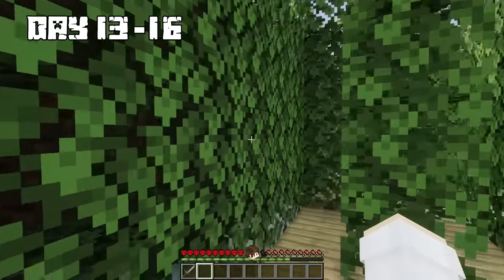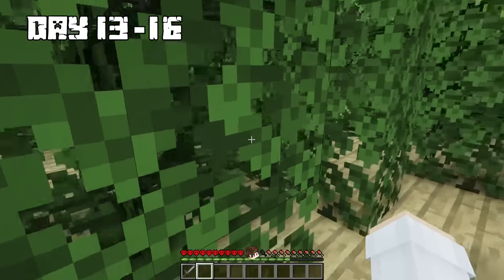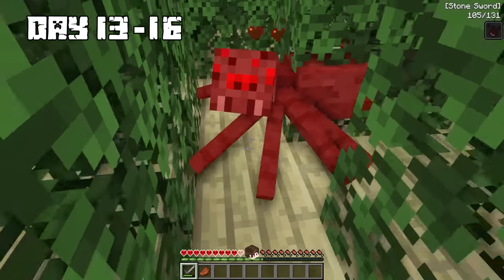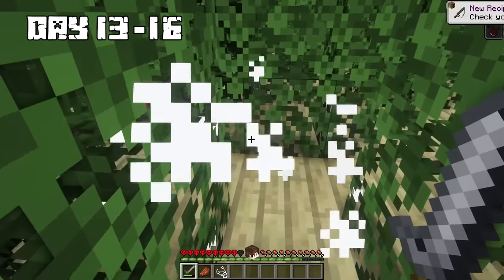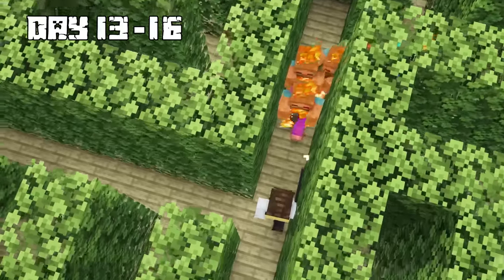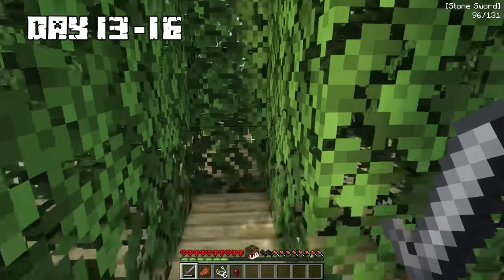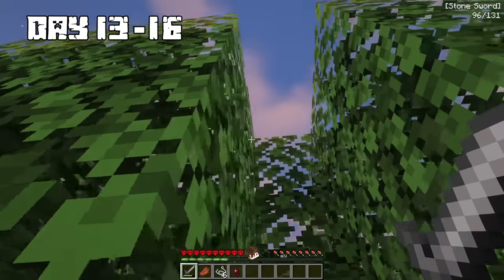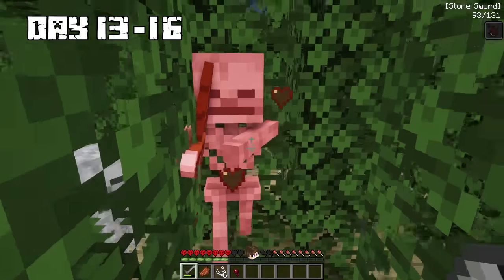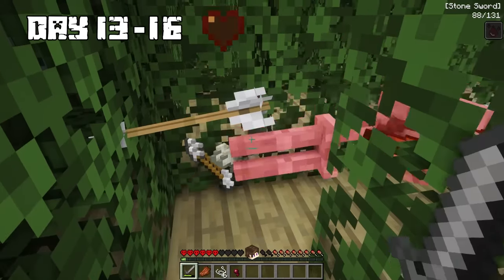I started heading through the maze and got lost pretty quickly. As I went through, I found some spiders and they immediately started attacking me. I also had to fight against zombies using my sword. I better keep my eyes peeled — there's probably other critters in here. Just then, some skeletons came out of another corner and shot arrows at me, but I was on guard and fought them off.